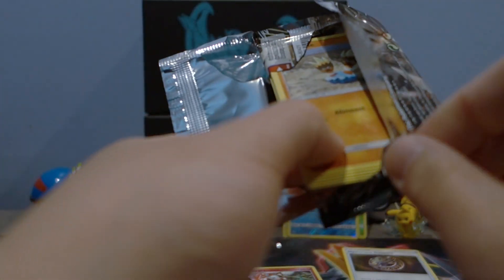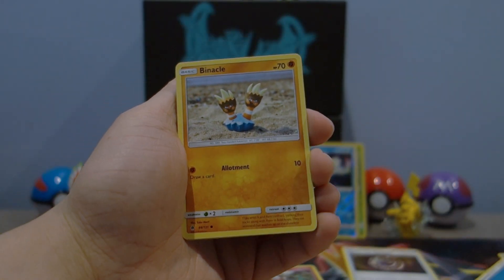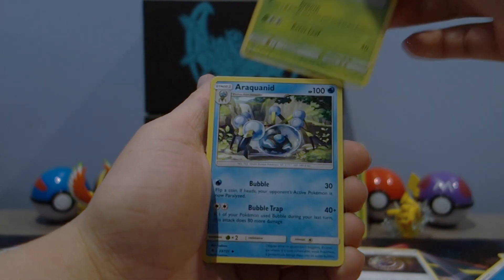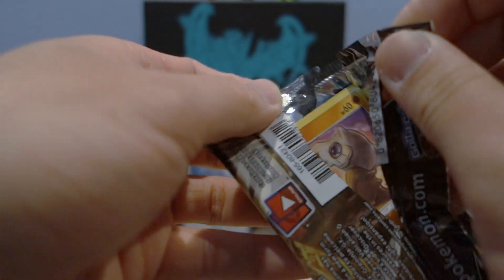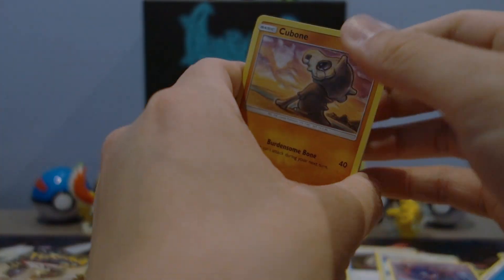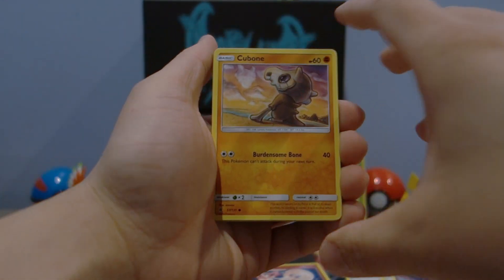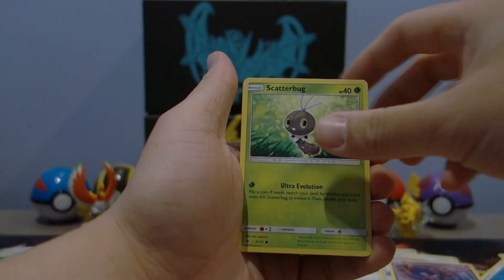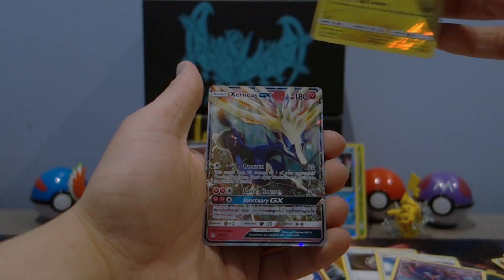We are down to our last four packs - let's see what these hold, and hopefully Arceus gives us some really sweet pulls. Alright, Binacle, Rockruff, Gibble, Fletchling, Bagon, Rockruff, Ultra Space - not terrible, Way Ball is pretty good - a reverse holo Scatterbug, a Sylveon regular rare. Last three packs, ladies and gentlemen! If we only get one ultra rare from nine packs that will be difficult to beat the other pack arts.